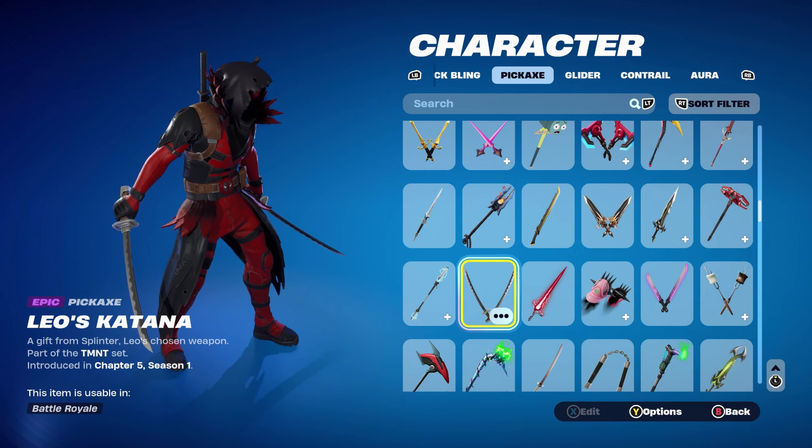Let's move on to combo number 8. For this one I thought I'd use the Sith Trooper Blaster as a back bling, part of the New Trilogy set introduced in Chapter 2 Season 1. It goes very nicely for the black and red theme — a very nice Star Wars series back bling. I haven't used this one in a while, but it does go nicely with the colour scheme of the Ravenpool skin. The pickaxe is the Crucible Blade, part of the Ultra Nightmare set introduced in Chapter 4 Season 1's Battle Pass — it's Doom Slayer's pickaxe, using it for the black and red theme.